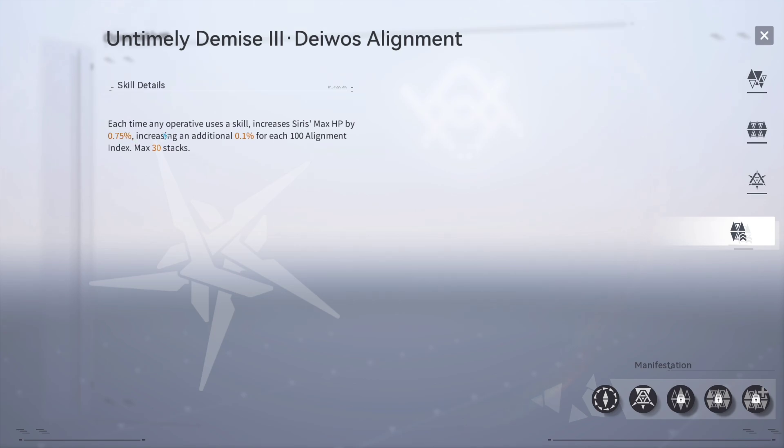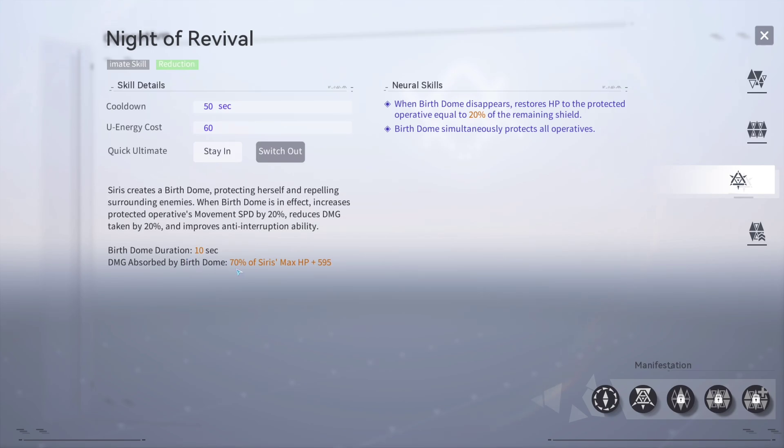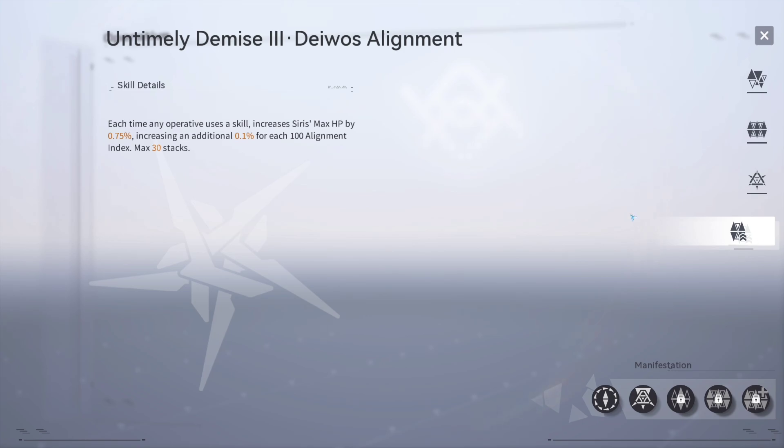Going over to the passive: each time an operative uses a skill, it increases Cyrus's max HP by 0.75%. This is really good because everything — the damage reduction and damage absorption — is based off of her HP. For example, the support is 150% of Cyrus's max HP, and the ultimate is 70% of Cyrus's max HP. So having that HP increased is very nice. It additionally increases 0.1% for each 100 alignment index, up to a max of 30 stacks.